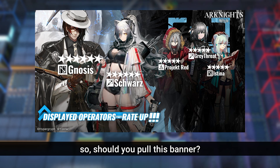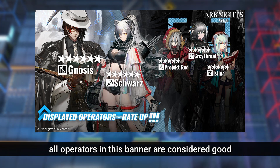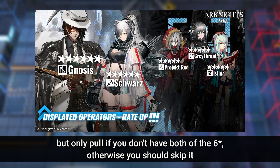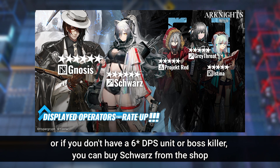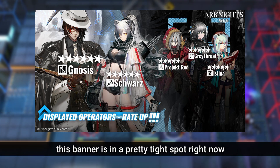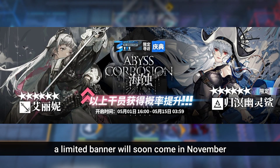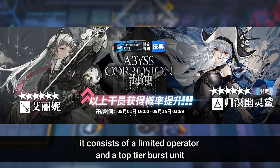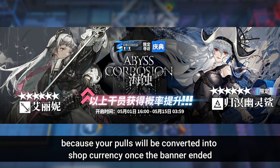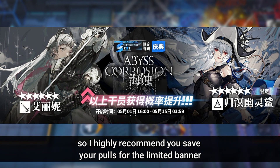So, should you pull this banner? All operators in this banner are considered good. The 6-star E1 abilities are good and friendly for newbies. But only pull if you don't have both of the 6-stars; otherwise you should skip it. Or if you don't have a 6-star DPS unit or boss killer, you can buy Schwartz from the shop. However, this banner is in a pretty tight spot right now — a limited banner will soon come in November, consisting of a limited operator and a top-tier burst unit. Limited banners are considered more worth pulling on because your pulls are converted into shop currency once the banner ends. So I highly recommend you save your pulls for the limited banner.